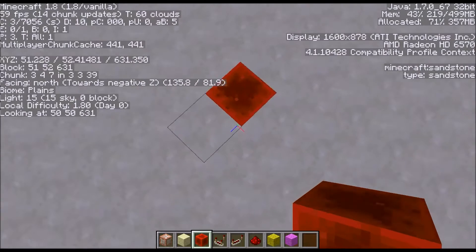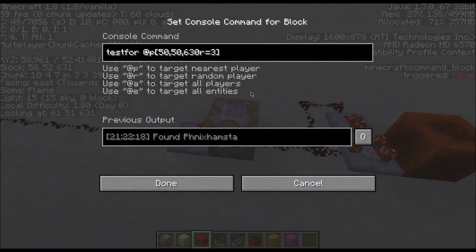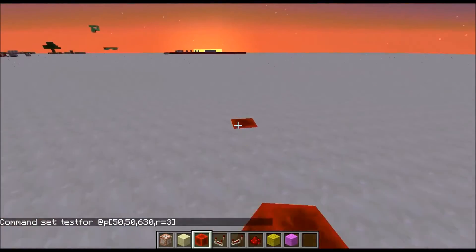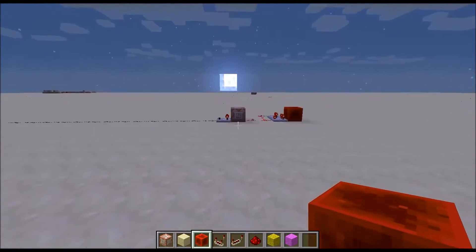Let's demonstrate that. Let's just get the coordinates of this block here — that's 50, 50, 630. We can put that into the command block like so. And now the command block will test for a player within a radius of 3 from this block right here. So it's no longer testing from this command block, but that block over there. And as soon as I stand within 3 blocks of there, you can see the comparator has turned on.